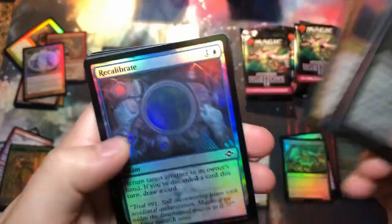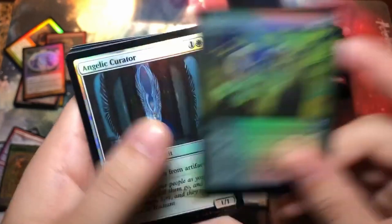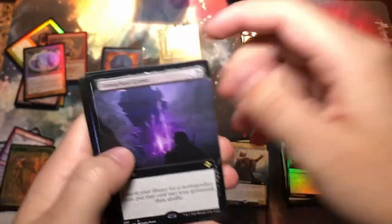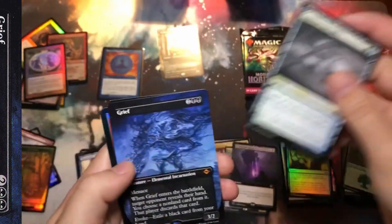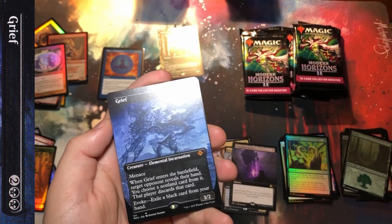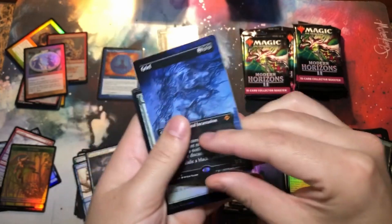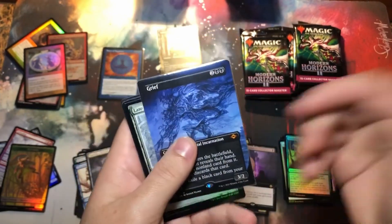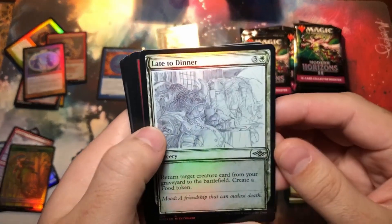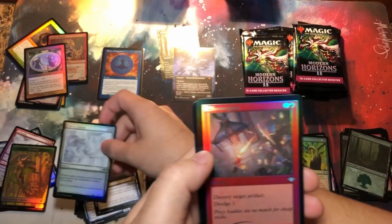You're going to see the price obviously because I'm going to have that card edited in. I don't want to sit here and mess with prices too much right now. And Grief — oh my god! Is this the box? That's what I want to know. Grief and a foil Force of Negation — this is definitely something.